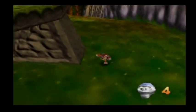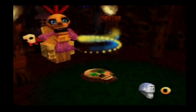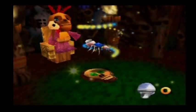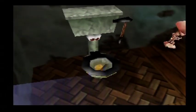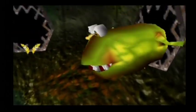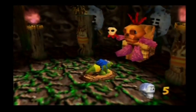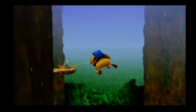Those skull tokens are from Mumbo Jumbo. Collect enough of them and Mumbo Jumbo will transform Banjo and Kazooie into different types of animals and objects, though they don't really enhance anything — they're only used to get to new areas that Banjo and Kazooie couldn't otherwise reach. They can't even defend themselves, with the exception of the crocodile. The only other one that's actually fun to play as is the Bumblebee, which allows Banjo and Kazooie to have unlimited flight.